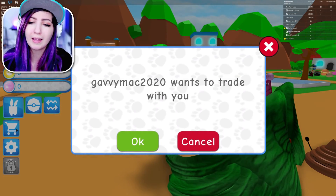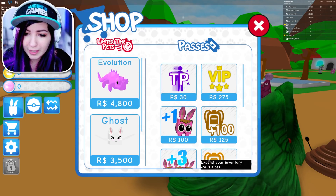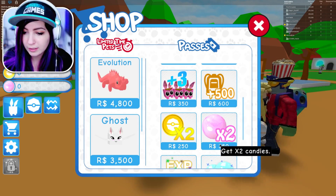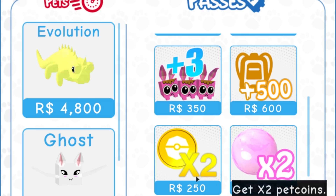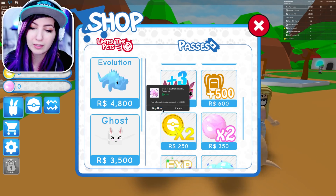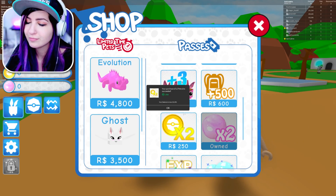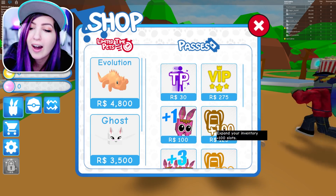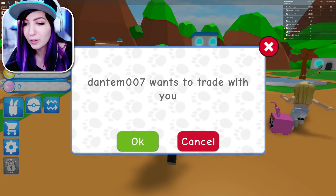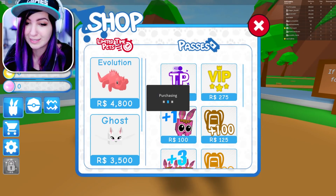We've got some game passes. These trains keep getting in my way. I don't want a train yet, I just started the game. We can get some game passes. Candies! They're called candies — the little pink bubbles. We don't need to go all out, but let's just do the x2 game passes to speed up the video a little bit. I got the x2 experience, x2 candy, and x2 coins. VIP walk faster — and I'm getting VIP. If I have a chance to walk faster, I'm gonna do it because I hate being slow.